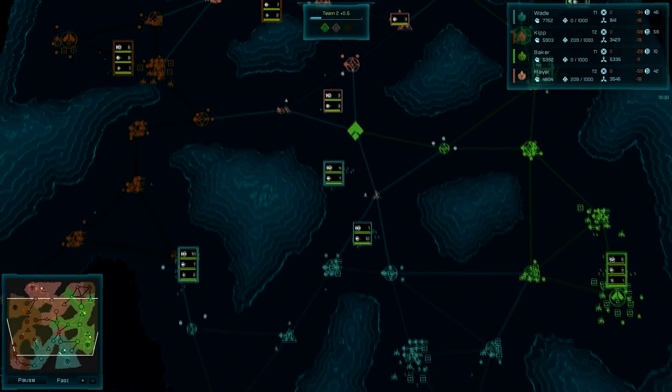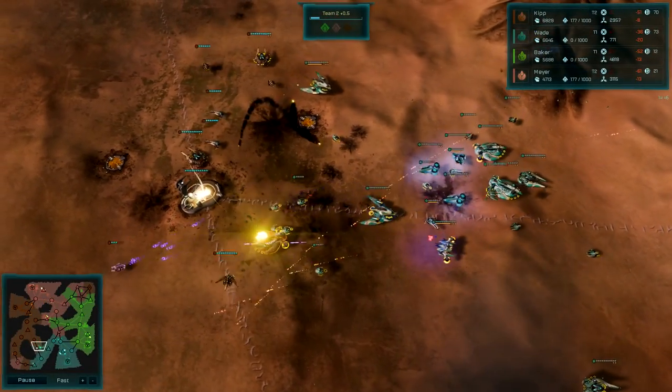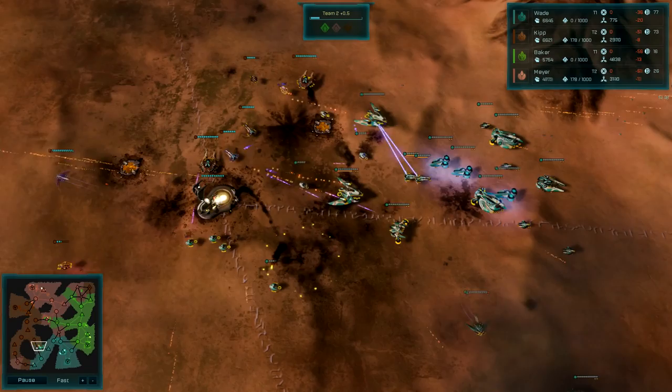Large mountains and a wide basin limits movement around Murak. Choose your attack path carefully and keep an eye on your opponent's forces, as there will be no escape if you start to be overwhelmed.